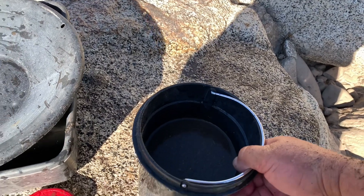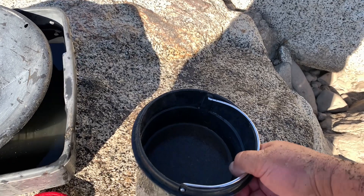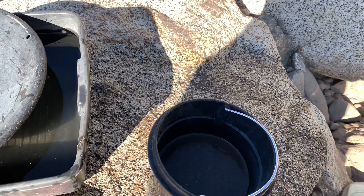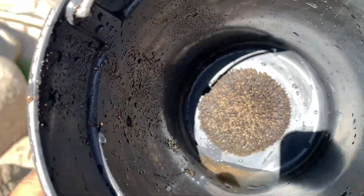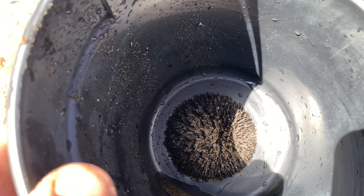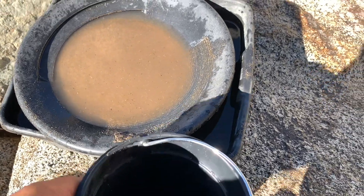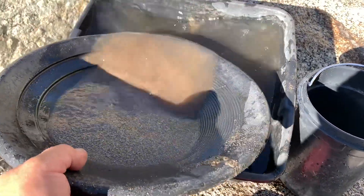Black sand is on the bottom and all the gold, if there is any, is underneath the black sand. The magnet keeps the black sand on the bottom of the bucket and doesn't let the gold go away with the sand, because the gold is on top of the black sand. When I transfer everything, the magnet holds the black sand and the black sand holds the gold — that way we save the gold.